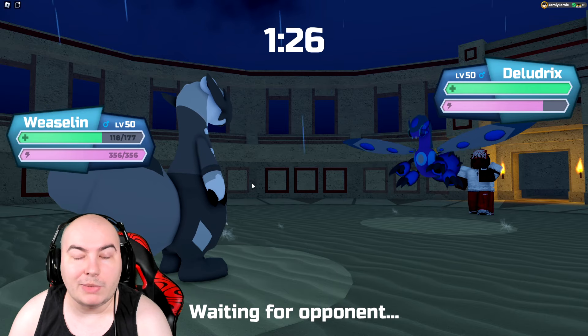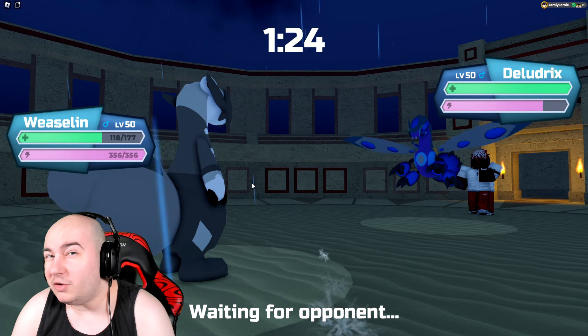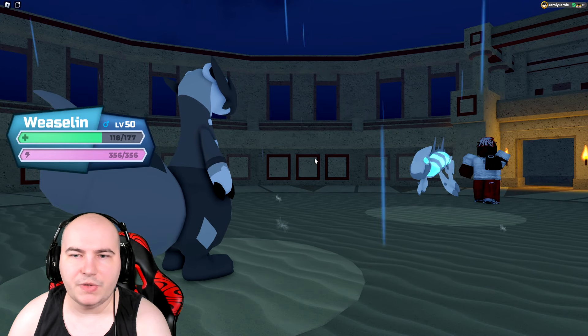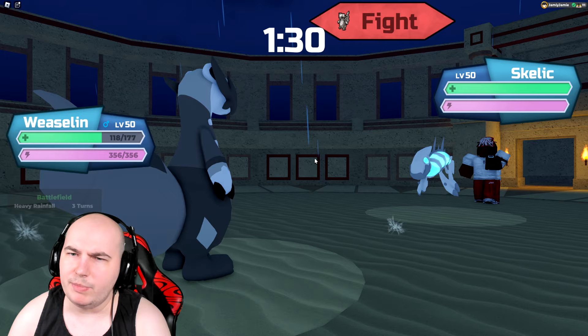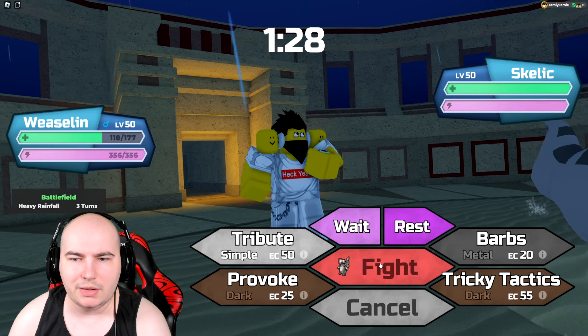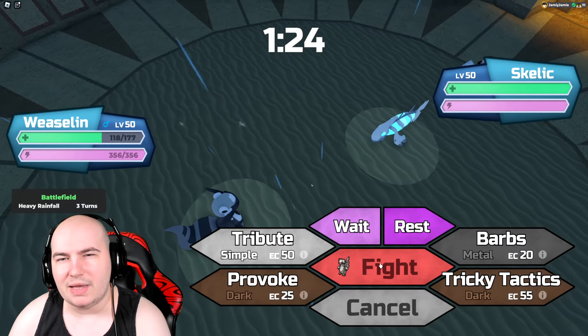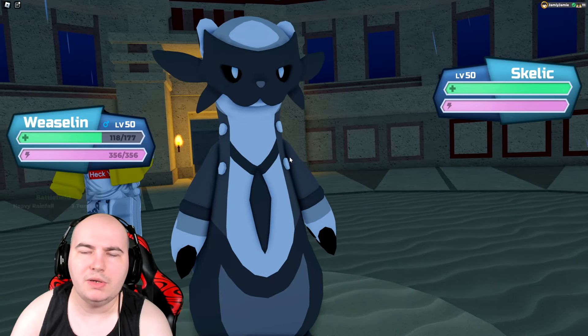I've got boots on my Weaselin, so I'm really fast now. They go into Skellic — we can just tribute against this. I want babs, but at the same time I don't have a great switch into Skellic, so I think I just have to tribute immediately and go straight into my Cosmiar.